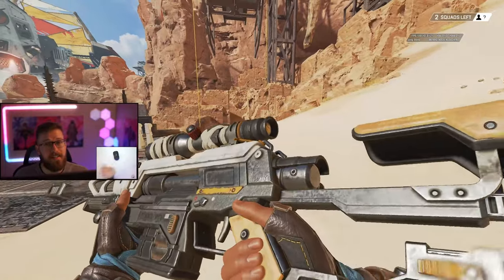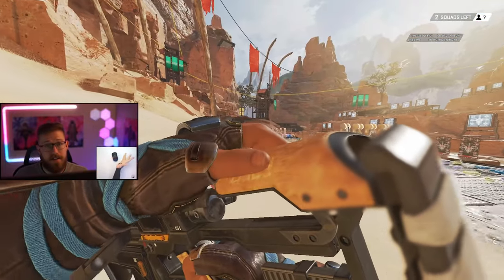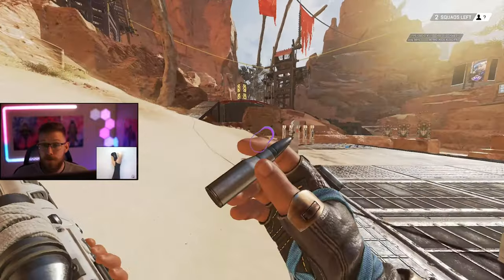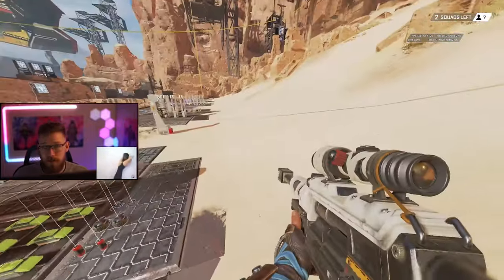Pro tip two: the double damage multiplier carries over to downed enemies, as long as you downed them with your sniper rifle. A body shot on a downed enemy deals 100 damage, instantly thirsting them. This makes Vantage's sniper the single best weapon in the game for thirsting at long distance. If you have an extra bullet and just downed an enemy, immediately shoot them before the downed crawl animation starts.